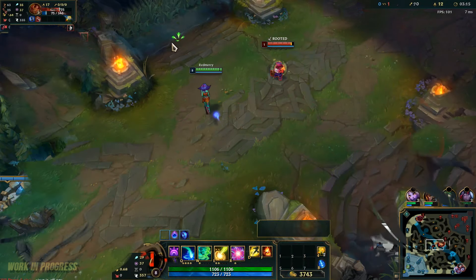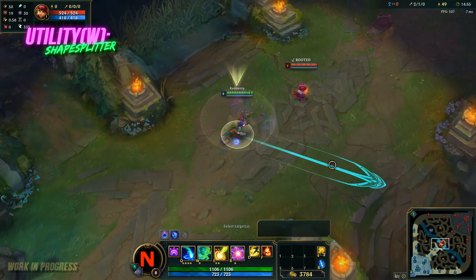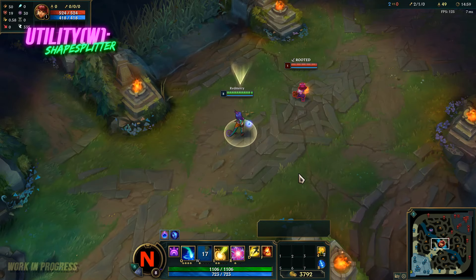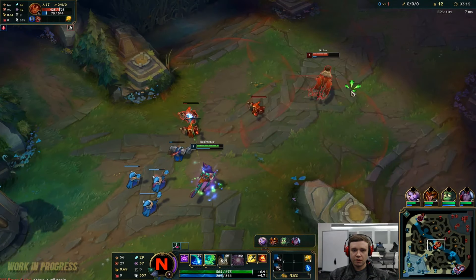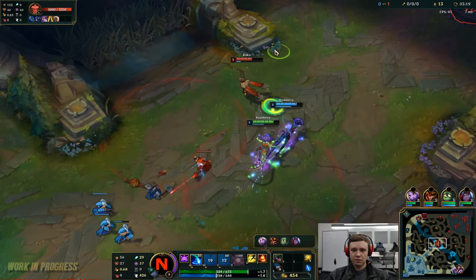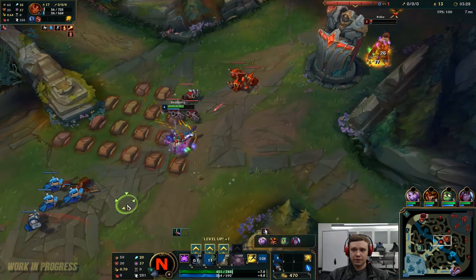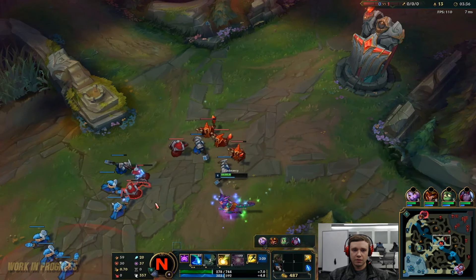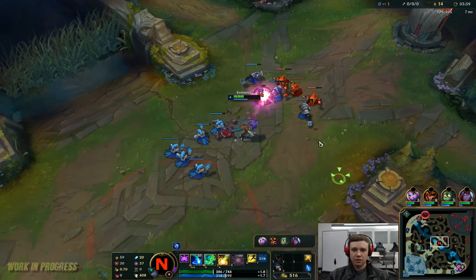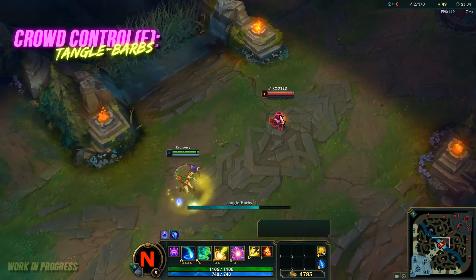Moving on to Nico's W ability, Shape Splitter, which has two parts. The passive: every third basic attack resonates with spiritual energy, dealing bonus magic damage and briefly increasing Nico's movement speed. The active: Nico briefly slips out of sight, becoming invisible, gaining movement speed, and sending a temporary clone of her current form sprinting in a chosen direction. The W passive opens her up to attack speed builds like Nashor's Tooth, while the W active can really confuse opponents when combined with her passive. You'll generally want to max this ability last as it's essentially a one-point wonder.